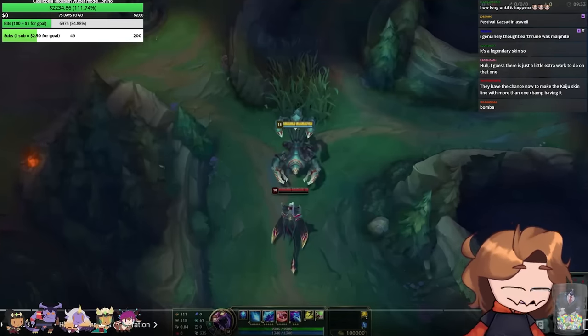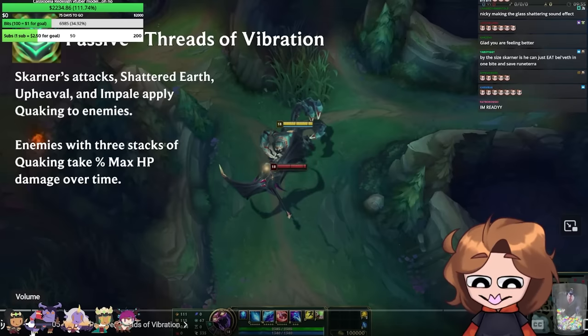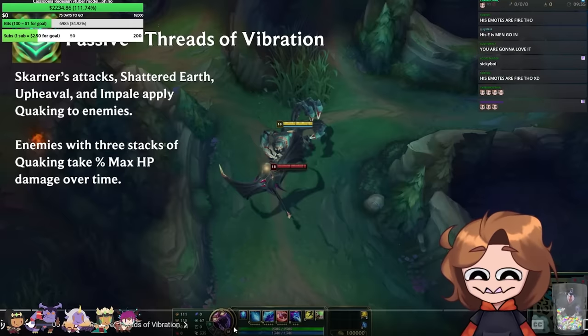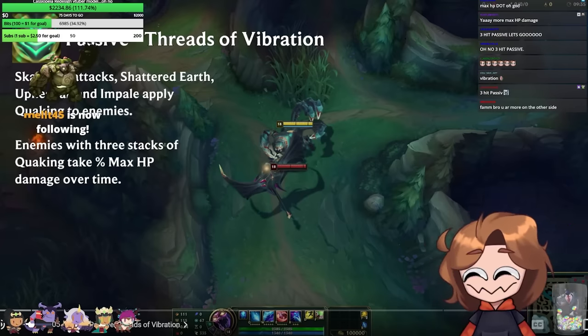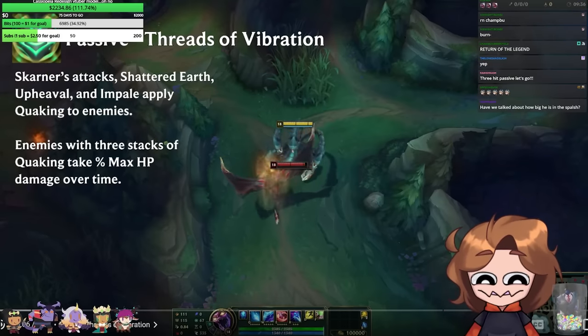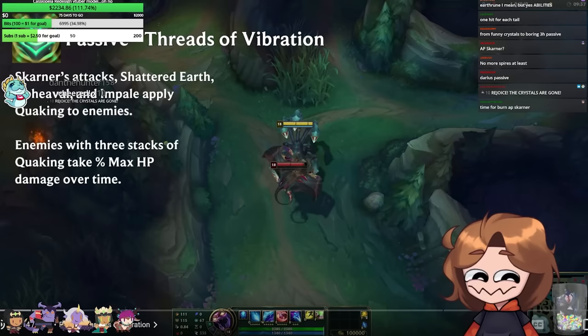Let's check him out — what did the Skarner do? He looks cool, he looks big. Passive: Skarner's attack, Shattered Earth, Upheaval, and Impale apply Quaking to enemies. Enemies with three stacks of Quaking take max percent HP damage. Oh, the fabled three-hit passive is back! He's got a built-in Liandry's kind of — crystals are gone.